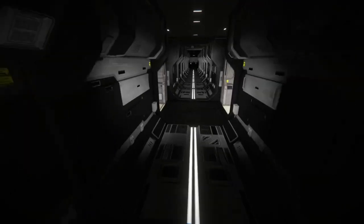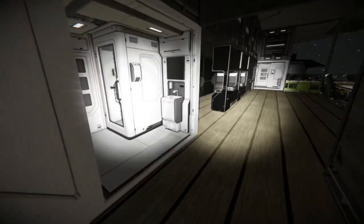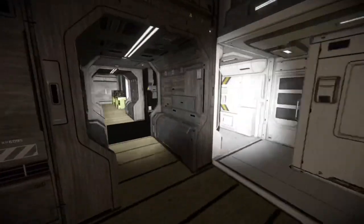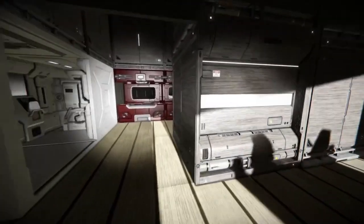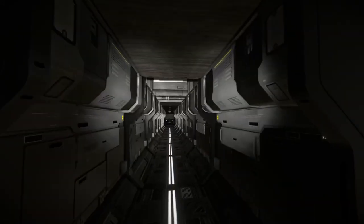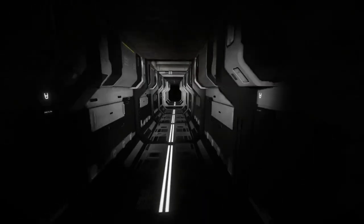Over here we have the two conference rooms. Great use of wood flooring, by the way. We have more beds — and this is strategically very important — the survival kit being here. You'll see this on the other side too. It's important to have a survival kit this close, because then you can just respawn and you're right back in here. I want to go look at that big bay now that it's lit up.